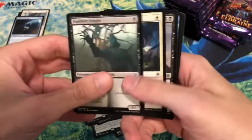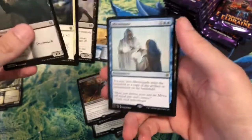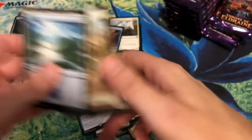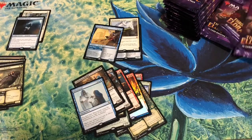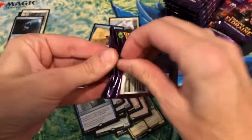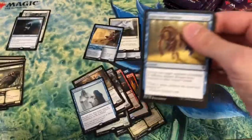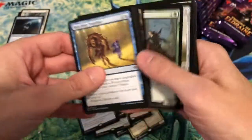Evolving Wilds — I think that's the card name I was trying to remember before. Founder Knight, Mirror March — that's actually a cool rare. People will want it. You could see that being played in Vintage Blue. I hate playing blue in Vintage though.